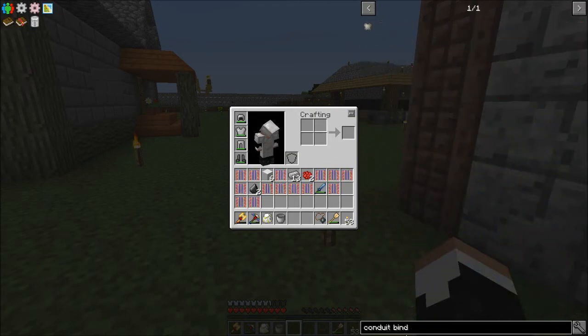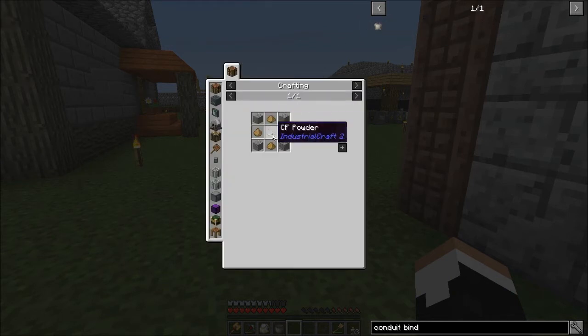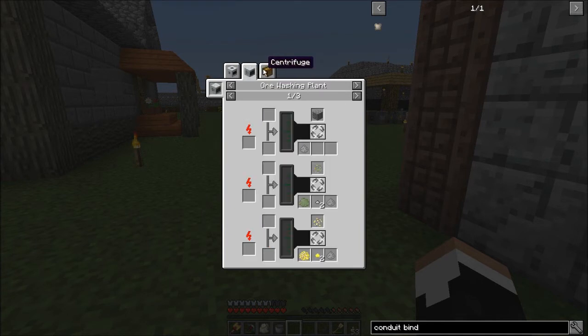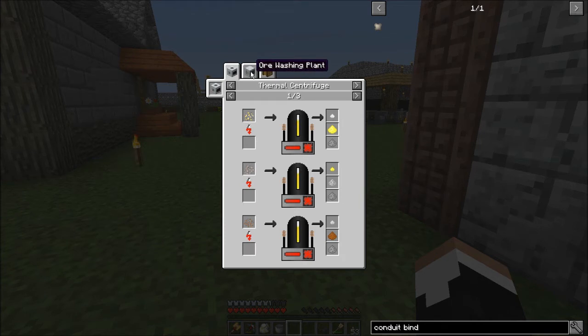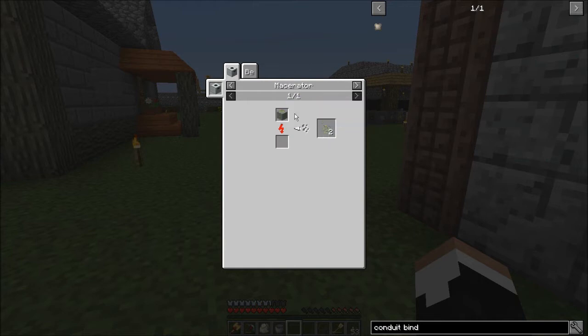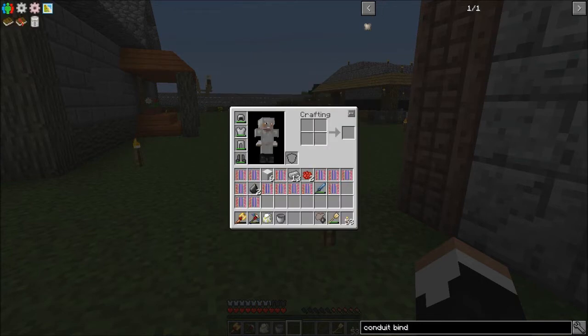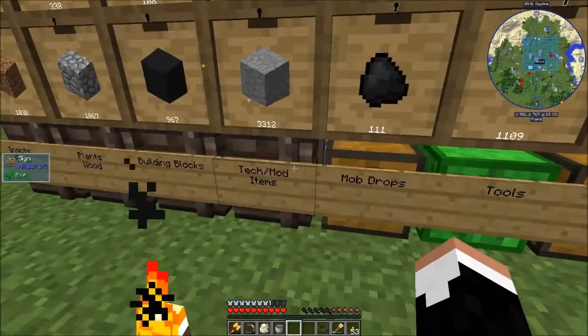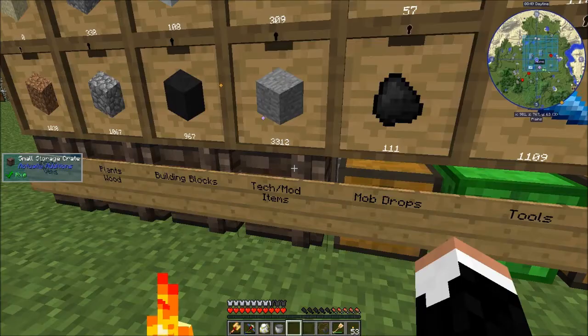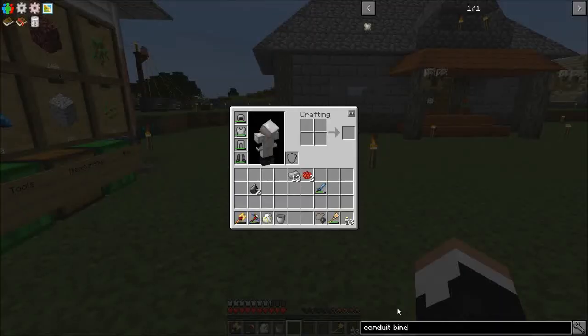Now, conduit binder takes a binder composite, which takes wood pulp, CF powder — which is clay, sand, and stone dust. The stone dust has to come through a thermal centrifuge or an ore washing plant. I'm not using IC2 processing so the ore washing plant won't help much, though I could wash gravel to get it. I'll want it eventually for crushed uranium, but processing uranium through the macerator would require an environmental suit. So I think we're just going to go with the thermal centrifuge.